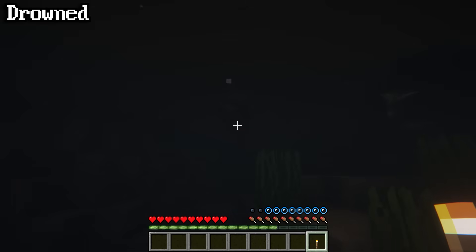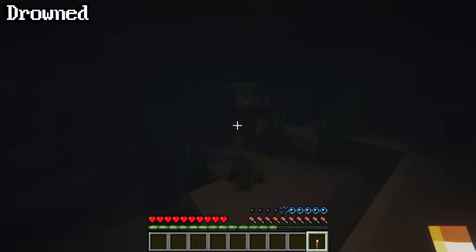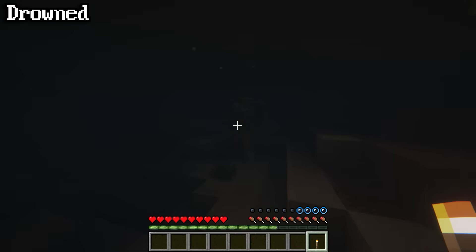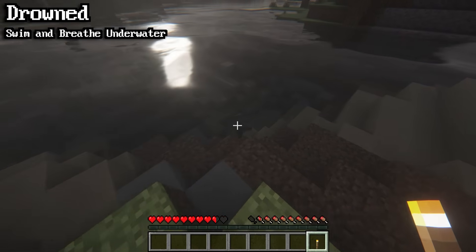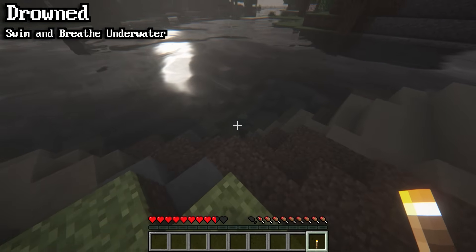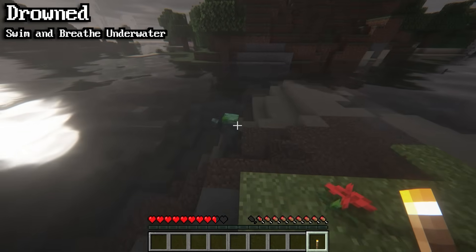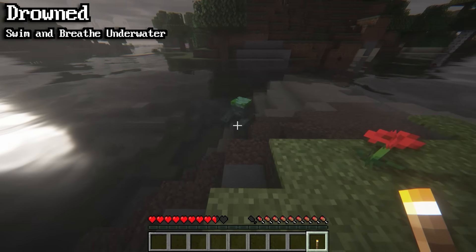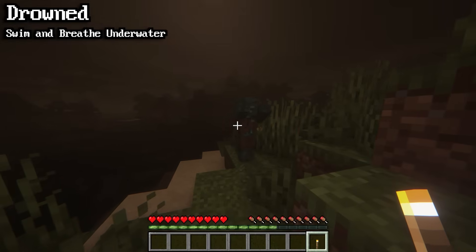Drowned zombies can spawn naturally underwater, or if a regular zombie drowns, it'll turn into a drowned. They behave very similar to regular zombies, with the main difference being that they can swim and breathe underwater. During the day, drowned will always stay underneath the water, unless a player jumps into the water, in which case they'll begin chasing that player. If that player leaves the water, the drowned will not chase — it will simply stay in the water. However, at night, drowned will swim up to search and chase players on land.